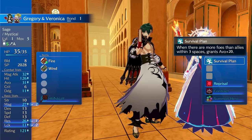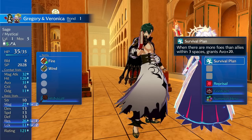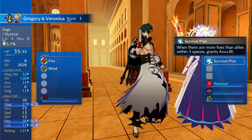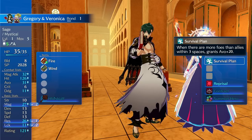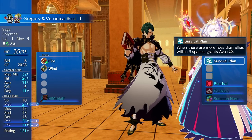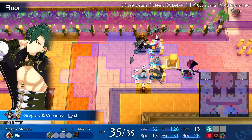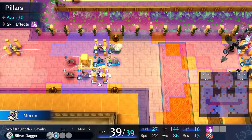His passive grants Avoid +20 when there are more foes than allies within three spaces, which lends itself to avoid tanking and would be easy to set up. He's competing with Pandreo for a sage slot, and Pandreo is way better. You could run a Dire Thunder or Thoron build on him, but I don't see him getting fast unless you put him on Mage Knight. He's okay — not bad, just not super high tier.